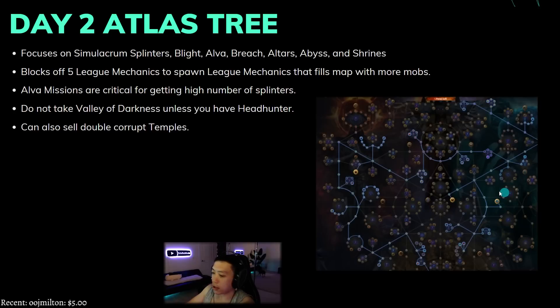When you have the node that makes all mobs in alva blue it's critical for getting a high number of splinters. You don't want to take valley of darkness — that node makes rare mobs have three arch nemesis modifiers — save that for when you get headhunter. By taking the alva nodes you can also try to sell double corrupt temples for gems. If you get a double corrupt gem room you can potentially get level 21/20 vault lightning strike, which is insanely expensive — like 10 exalts at league start. The delirium nodes, blight chance, beyond spawn chance, sextant nodes for four sextants per map, and shrine nodes are all included.